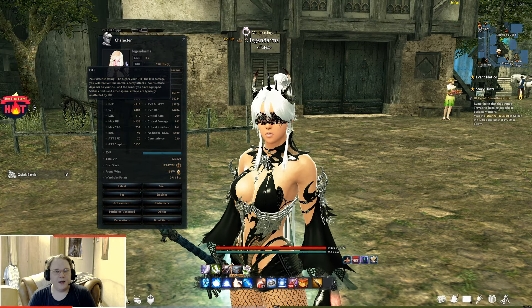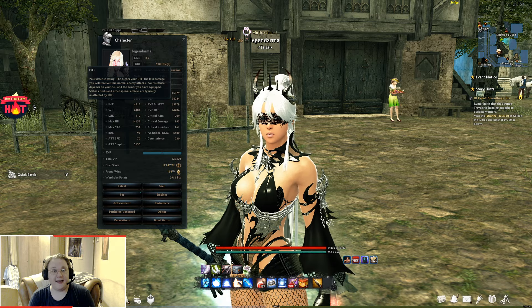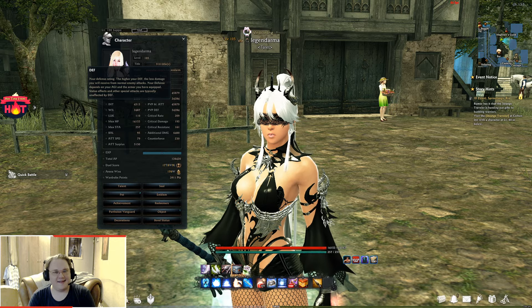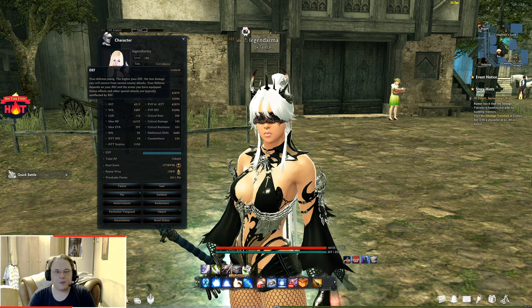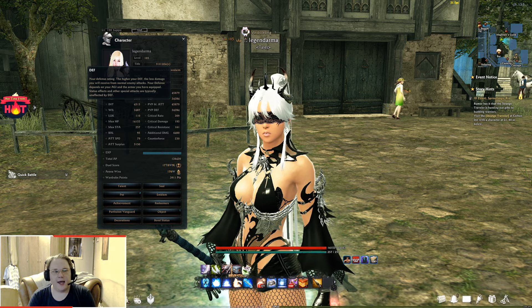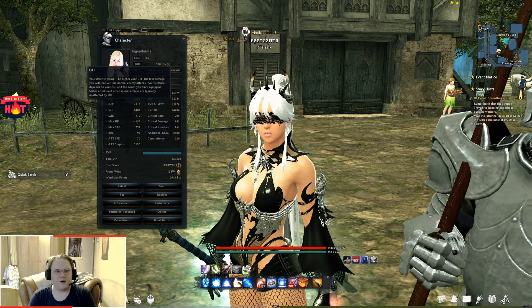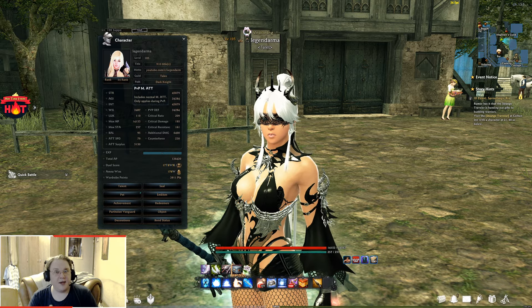Defense: bosses in Vindictus have their own attack values, and the more defense you have the less damage you take from their hits. Defense comes from armors so stack it as much as possible. Honestly, once you get really good at this game this stat becomes less relevant — if you don't get hit, you don't need defense.